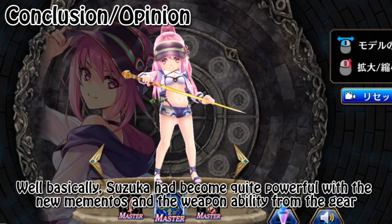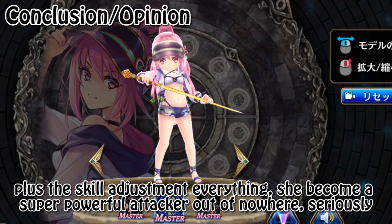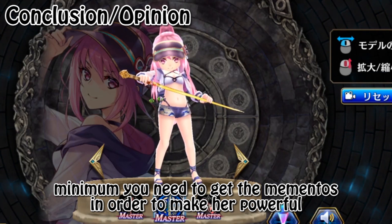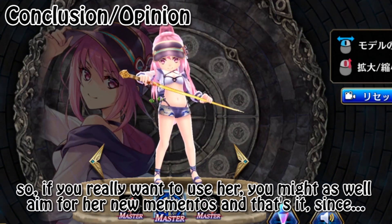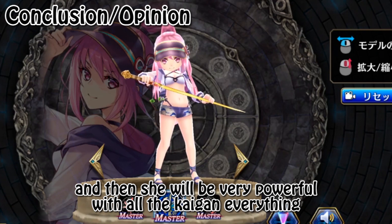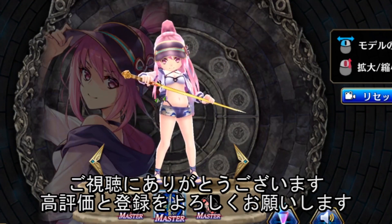Suzuka has become quite powerful with the new mementos, the weapon ability from the gear, plus the skill adjustments. She has become a super powerful attacker. She can be very good in Red Boss, Normal ES Quest, or Hell Quest. The skill weapon ability from the new mementos is key, so minimum you need to get the mementos to make her very powerful. Her mementos group skills and leader skill are very good. If you really want to use her, aim for her new mementos. The old mementos is free, and the rest you can get from gear summon or the Yomi katana. With all the Kaigan and everything, she will be very powerful. That's all about Suzuka — thank you for watching. If you have any questions, please comment. Please thumbs up and subscribe if you like this video. See ya, Sayonara.